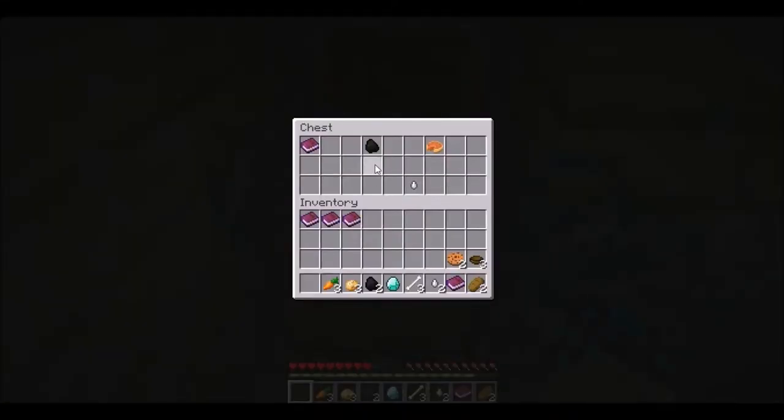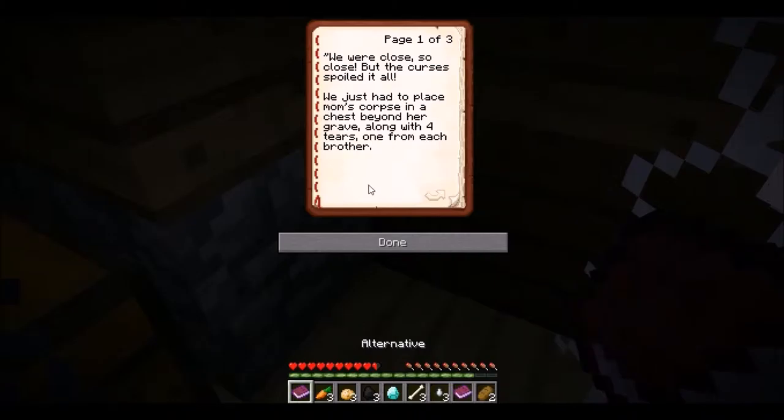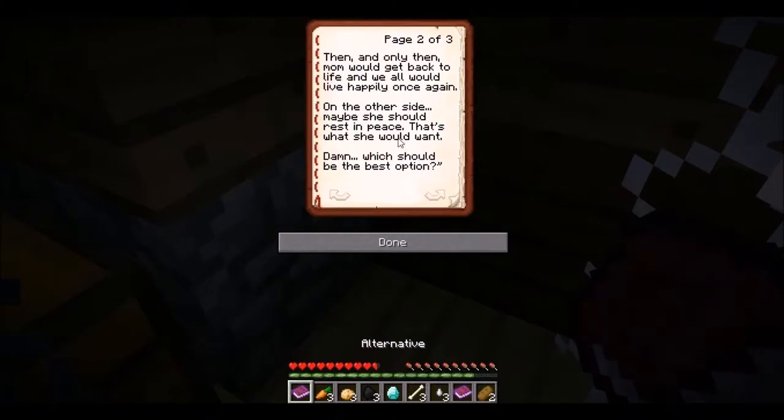A chest with coal and a pumpkin pie. Alternatives — we're so close, but the curse spoiled it all. We just had to place mom's corpse in the chest beyond her grave with four tears, one from each brother. Then and only then mom would get back to life, and we would all live happily once again. On the other hand, maybe she should rest in peace — that's what she would have wanted. Which should be the best option?